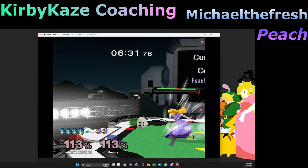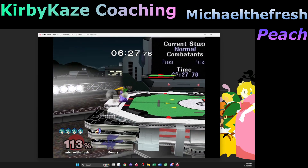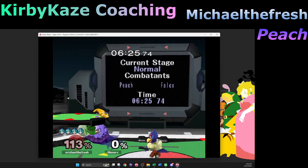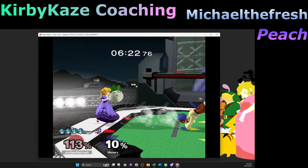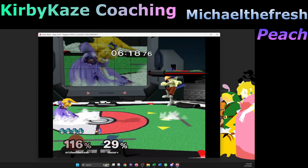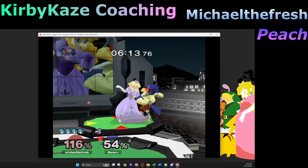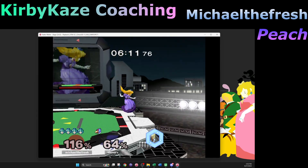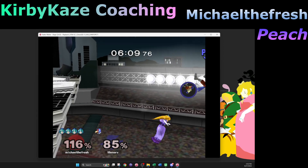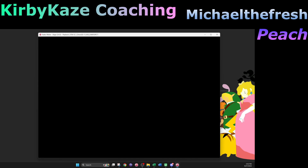That was the auto cancel — I happened to be far enough back. Nice power shield! I remember when we were talking about the Falcon matchup you mentioned power shielding into stuff was something you were quite good at against certain moves. I'm really glad to see it becoming a bigger part of your other matchups — it's all just coming together to make a more effective overall Peach game.